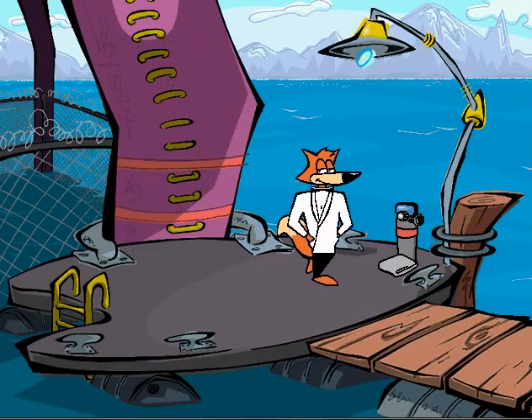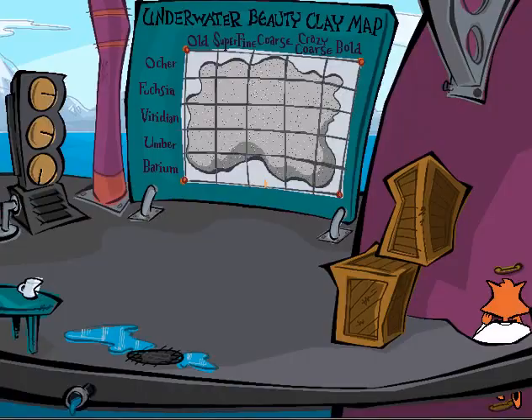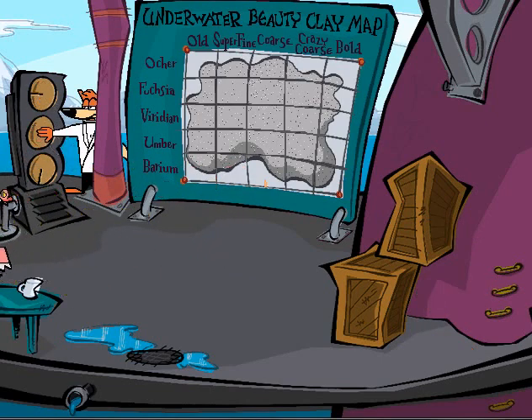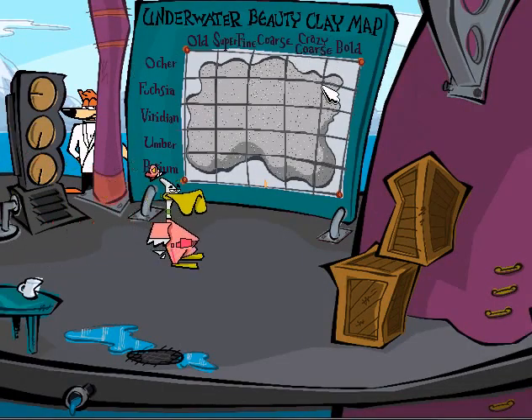I wonder if I got that right. So let's get on the scuba suit. It needs to be left, down, down. Sorry, I wasn't paying attention to the very specific combination. Okay — left, down, down. I think it worked. I can hear something. That looks like a chart showing the various colors and textures of Poodle's beauty clay. And the specific beauty clay I need to get is Crazy Course Umber. So Crazy Course Umber here. Yeah, we've got it.